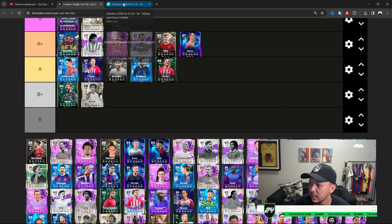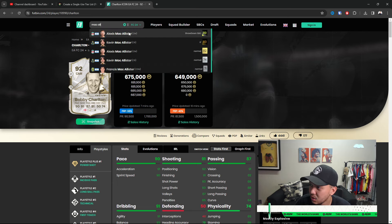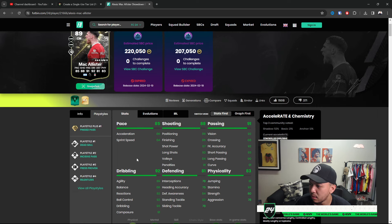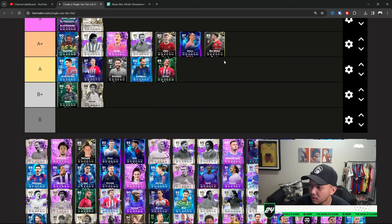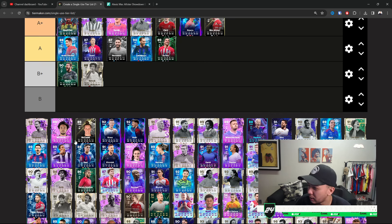Mac Allister — kind of similar to a ball-playing CAM, probably a better Bargeo without the skill move. Ping Pass is nice, pace attribute is very good, but defending stats aren't really great — he's more of an offensive CM. For that reason I'm placing him at A Plus for now. Looking at the tier list, I think some cards can shift — overall though, I think we're doing well for what we have.